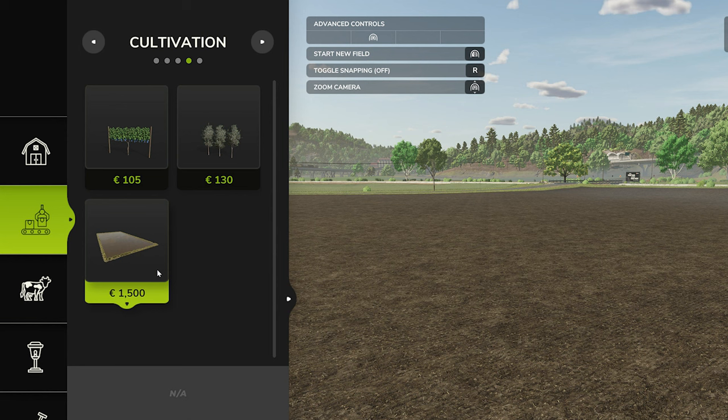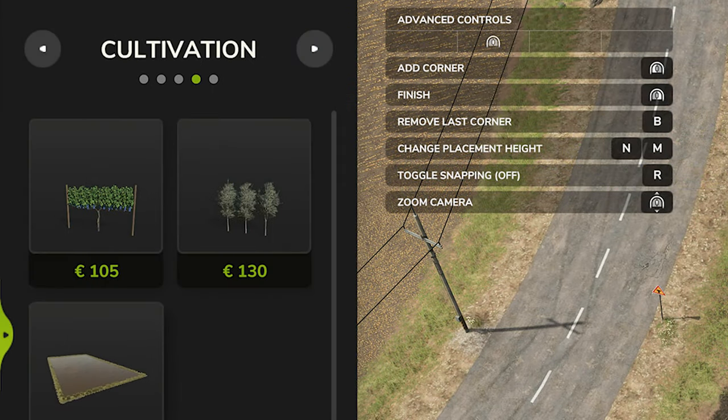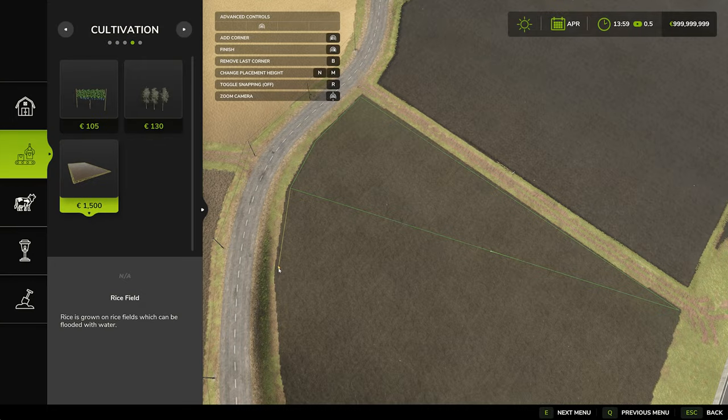We would left-click to start defining a new field, and once we start we're going to have to define the corners of the field. On PC we do this with a left-click, and if you're not happy with a corner placement, select B from the keyboard to remove the last corner. Each time we add a corner the outline of the field updates. Once the area is defined, right-click to finish the creation process.